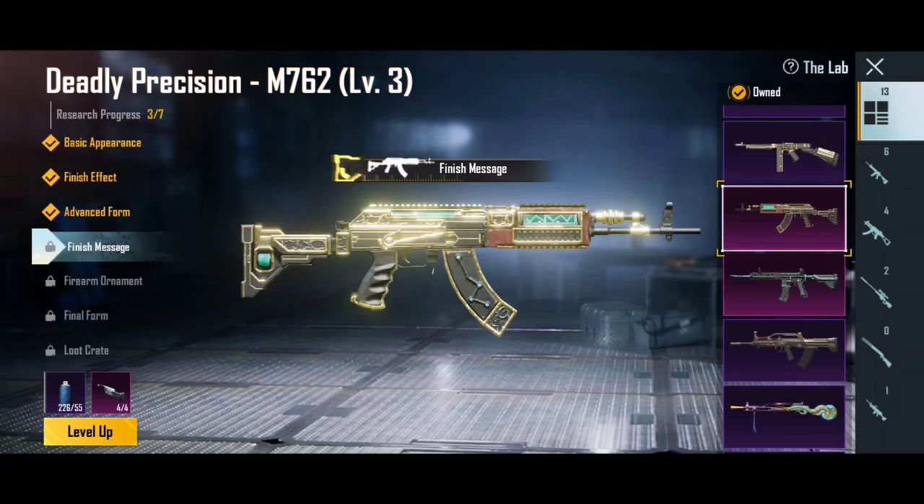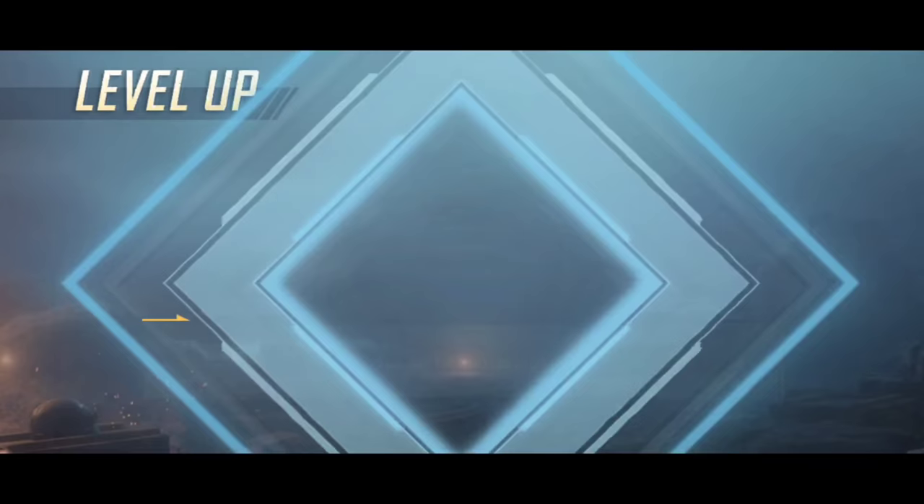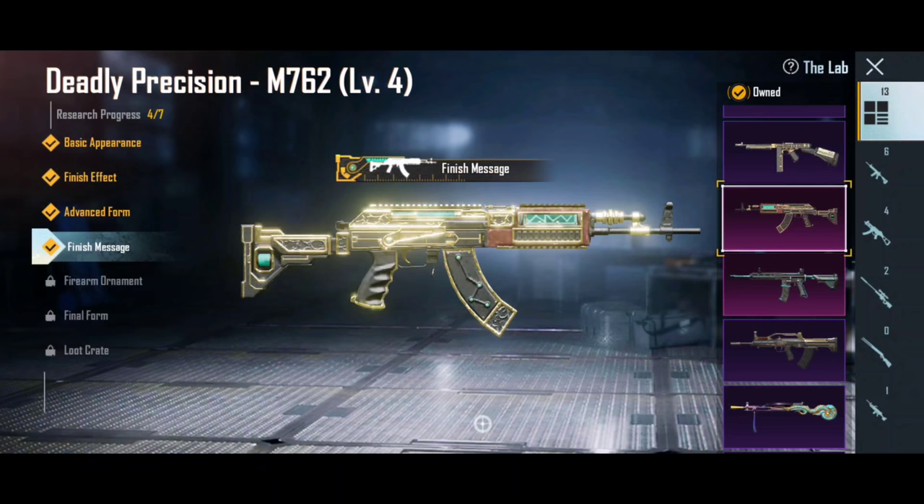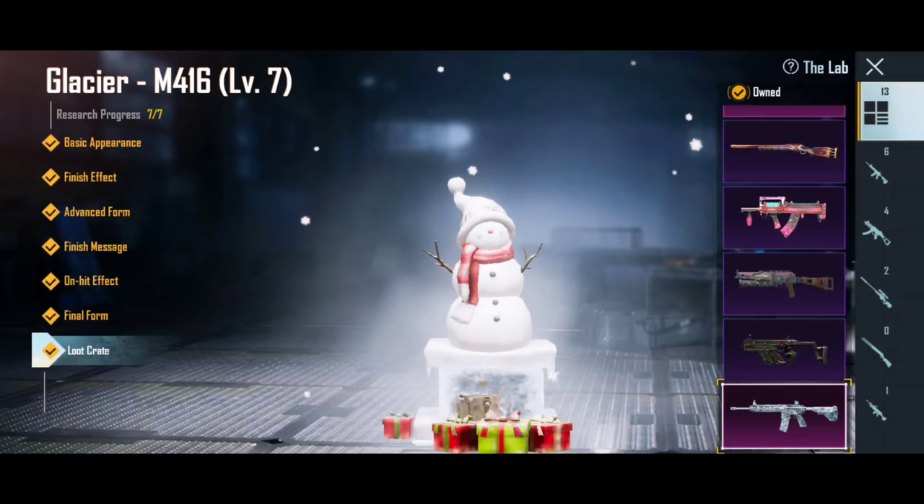Here you will see the M7. This is the Deadly Precision M7. This is the kill message. This is level 4. If you see the kill message in advance form, you will see that the kill message is ready. If you have a facecam, you can see the facecam is ready for this video.